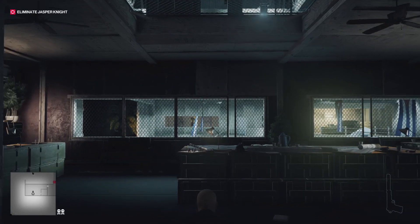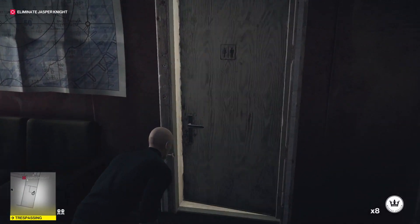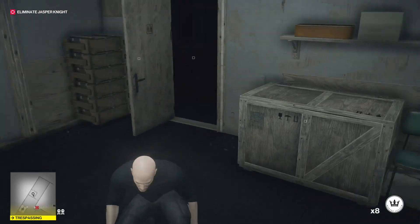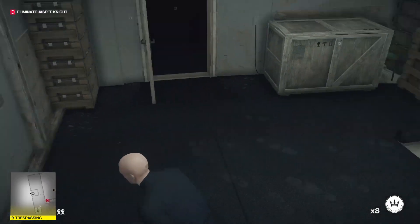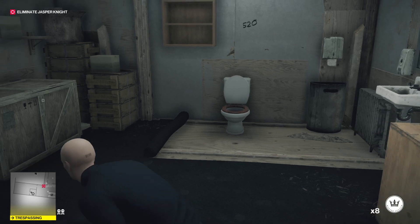Once the guard has left you can go inside — just chill inside the bathroom for a second with a coin and the running toilet that doesn't stop. By the way, I stayed crouching because one time when I tried this I was standing up and there was a guard outside that almost spotted me from the ground floor.